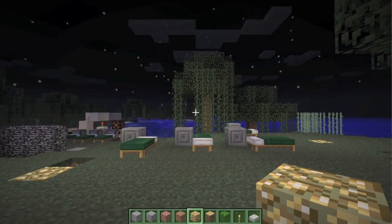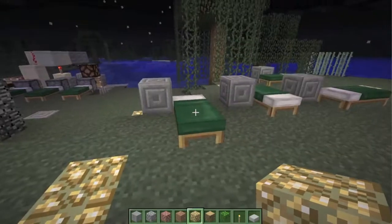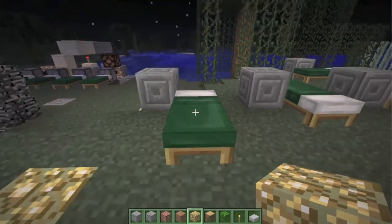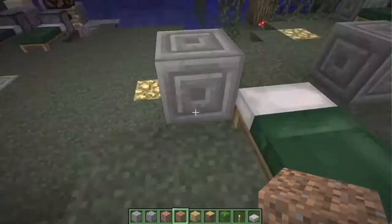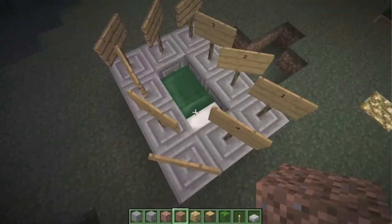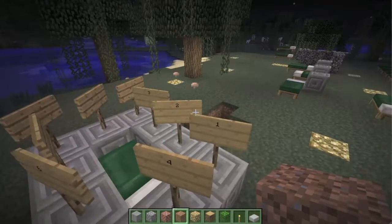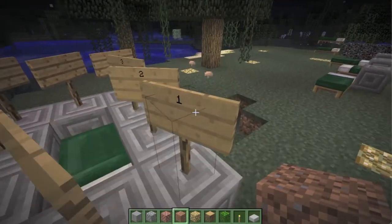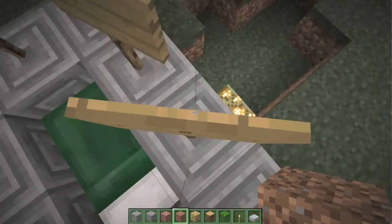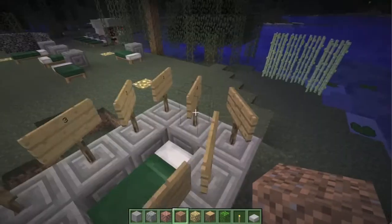Another important thing for map makers to know is how beds work. When a player sleeps in a bed, they set their spawn point at the bed as opposed to the original spawn point. Whenever they respawn, they will choose a spot next to the bed based on available blocks surrounding it. In this setup you can see a bed surrounded by Aztec-type stone brick. If all these blocks are clear, the first spot it will choose is the spot marked number 1. If there is a block at number 1, it will choose the second spot, then the third spot, then the fourth spot way over here.